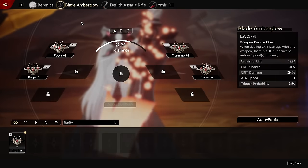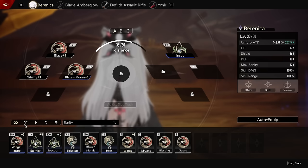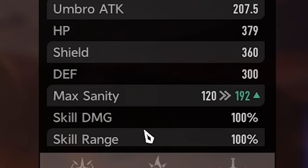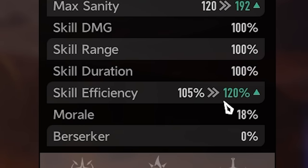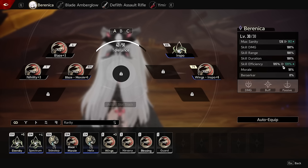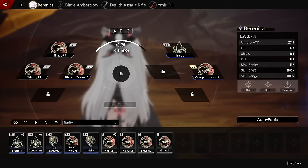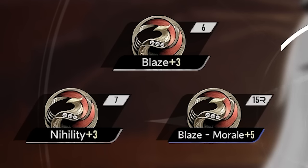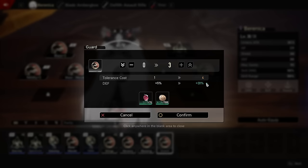You can equip these wedges on any characters as well as melee and ranged weapons. How it works is that you put demon wedges into slots and they provide passive upgrades. For example, this one right here provides plus 60% max sanity and plus 15% skill efficiency — meaning Berenica has more sanity at her disposal and can unleash more skills, while skill efficiency reduces the cost so she can spam them even more often. It's a pretty cool system, but there's a catch: you can only equip demon wedges if they won't exceed the tolerance bar. Each wedge has a cost — for example, these ones cost 7, 6, and 15. The total of all 5 I have equipped is 43, while the max limit is 50. The cost also increases when you level a wedge up or change its rarity.